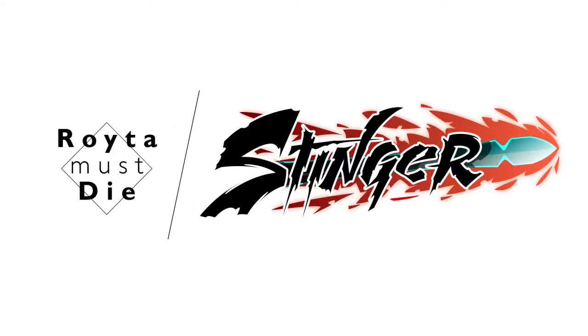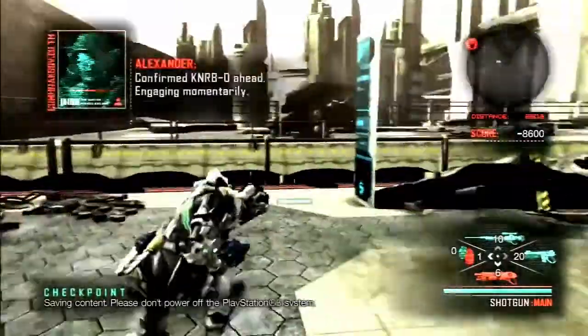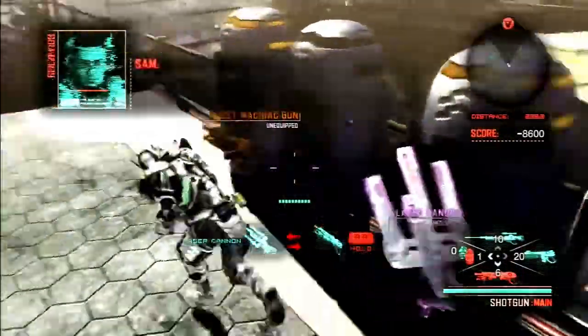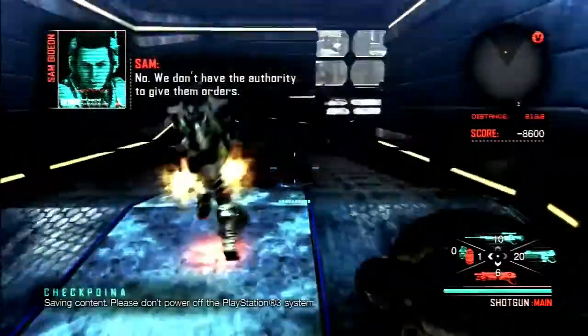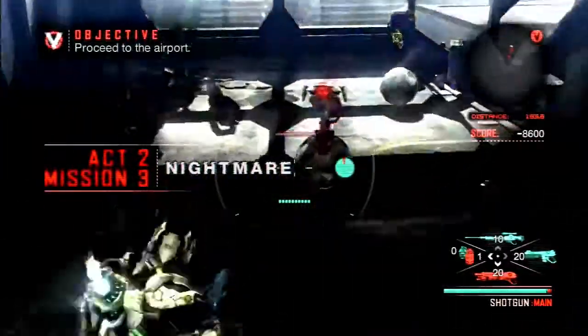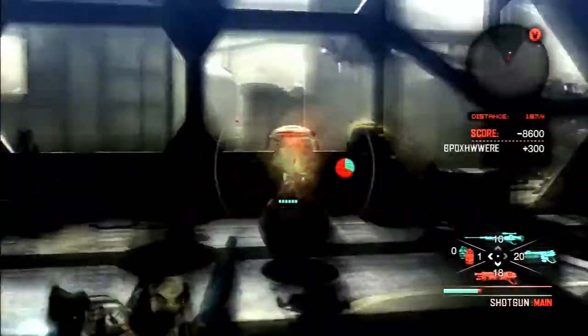Hey guys, it's your boy Roy, welcome back to another act of Vanquish where we'll be fighting two KNRB zeros. I'm not gonna lie, it took me a long damn time to finish this chapter — moving from one house to the other was one part of it. But let's start off with the first fight: two rollers and a couple of normal gorgies and golden gorgies.